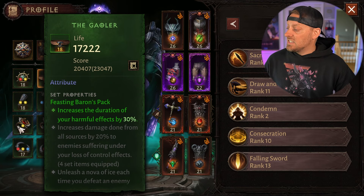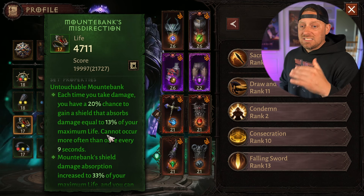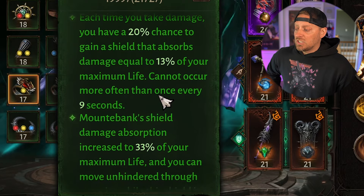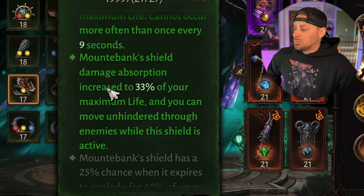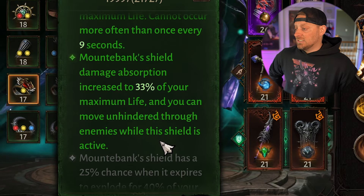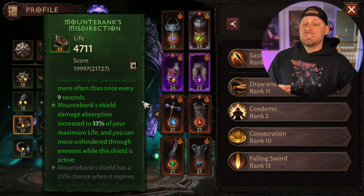Then we go a little bit on the defensive with a four-piece of Untouchable Mountbank, which gives us the second set of properties unlocked. Each time you take damage, you have a 20% chance to gain a shield that absorbs damage equal to 13% of your maximum life — can occur more than once every nine seconds. Plus, I have the Mountbank shield damage absorption increased to 33% of your maximum life, and you can move unhindered through enemies while the shield is active. I like adding a little bit of defensive elements into my build, and this is my best way of doing it.